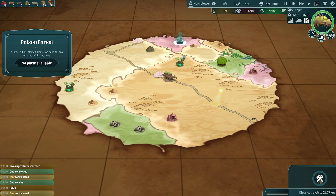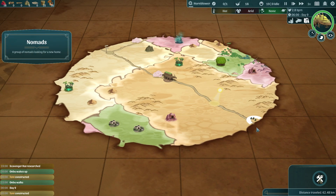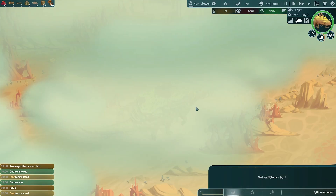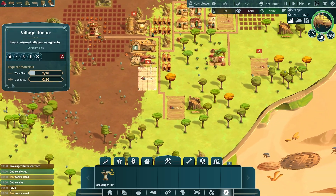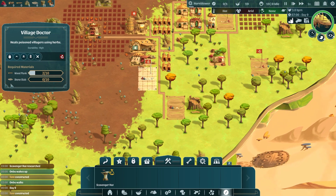It looks like after our heat wave we're going to be finding more nomads. Nomads could be hungry, which is fine — we can feed them — but they could also be poisoned, which means we're desperate to get our village doctor up and running. The doctor needs wood planks and stone slabs, and we're having a bit of trouble getting those.